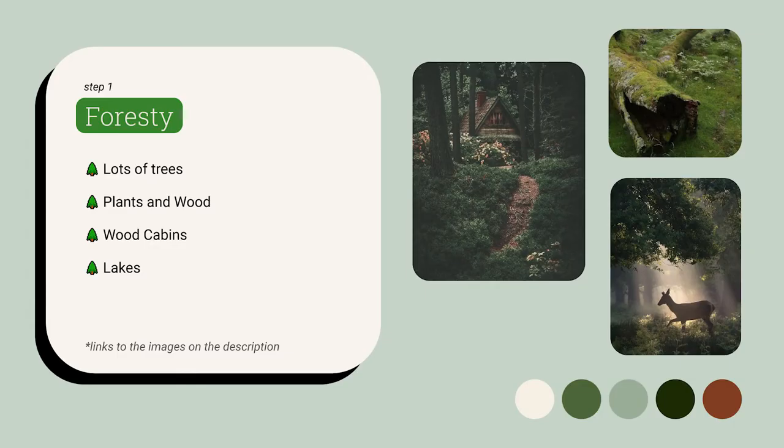One theme that is pretty popular is going with a foresty style. This means you want lots of greens and earthy colors and browns, lots of trees, plants and woods, wood cabins, lakes, and forest animals.